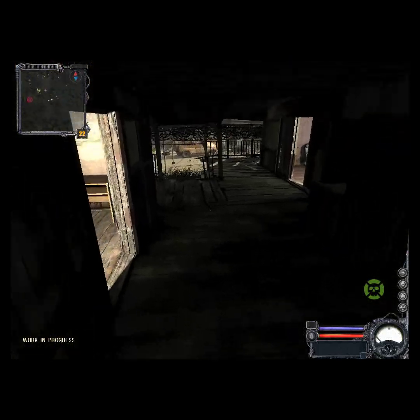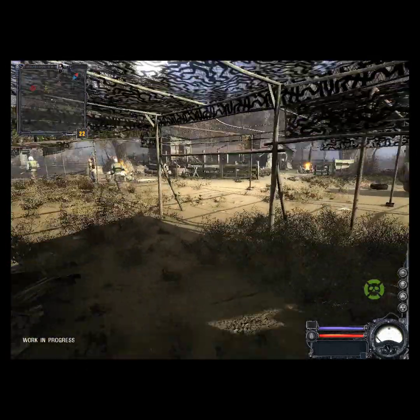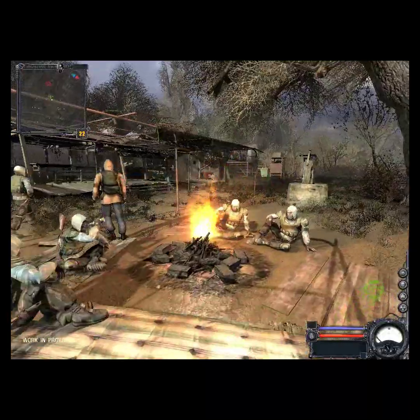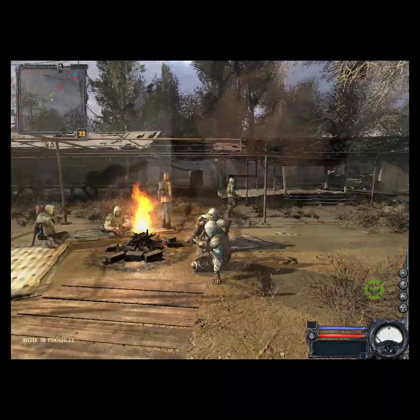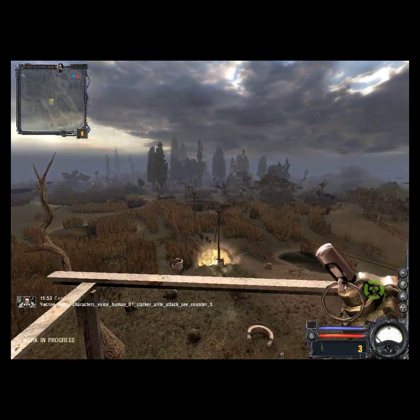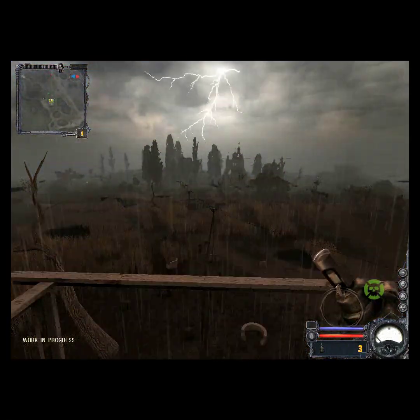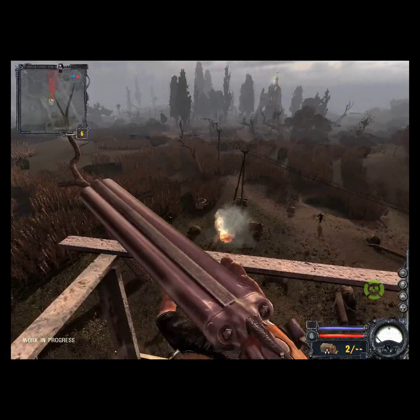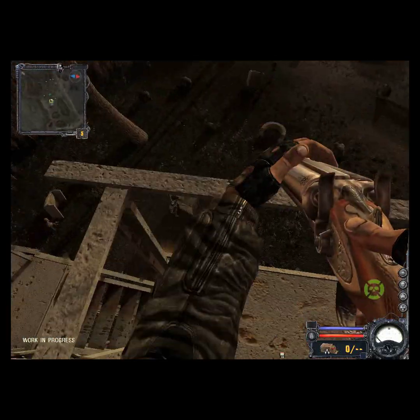Secondly we added a totally new graphical module to the engine which is fully DirectX 10 optimized. DirectX 10 is still just entering games because it still costs a lot to process all these effects. So when choosing what to do in DirectX 10 we were primarily thinking about the atmosphere of the game — that's one big part of Stalker — and secondly the realism of this environment. So ultimately we went to create a number of effects which help the player see this world as more realistic and more atmospheric.